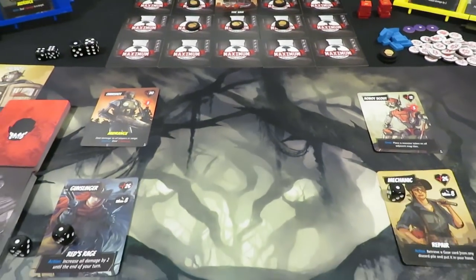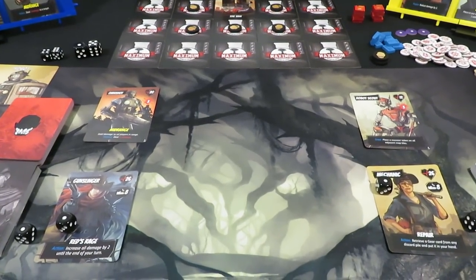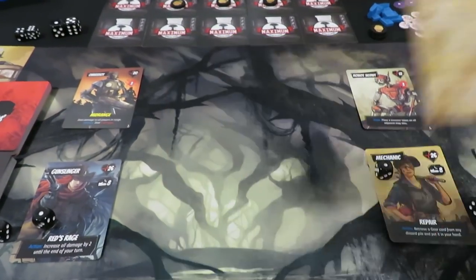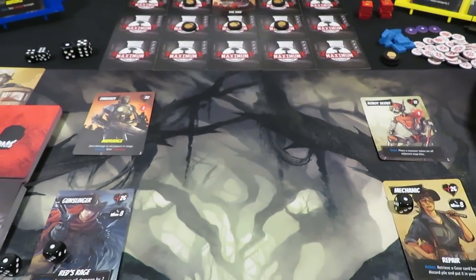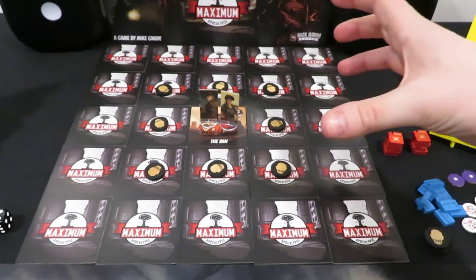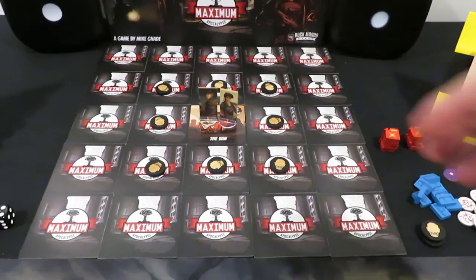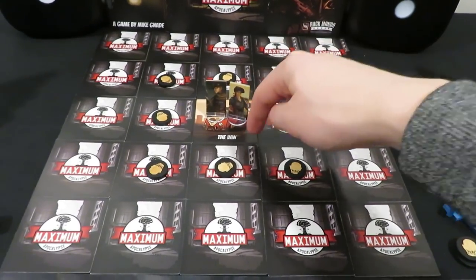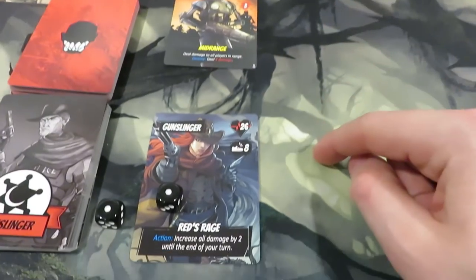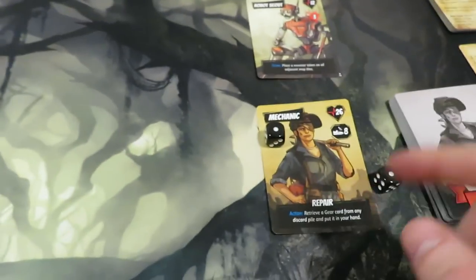Hello everyone, welcome back to Rolling Solo, my name is Adam Smith. We are in the middle of a Maximum Apocalypse nuclear fallout scenario — robots have kind of taken over and a nuke went off. We're playing a map that will start to scrunch us down into the core tile in the middle. We're trying to repair the van to get out of here. Let's get started with the first turn — the gunslinger goes first, followed by the mechanic.